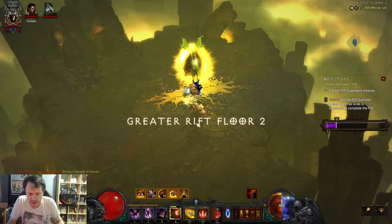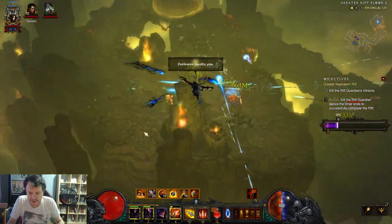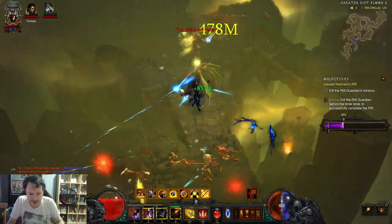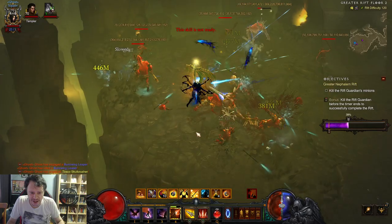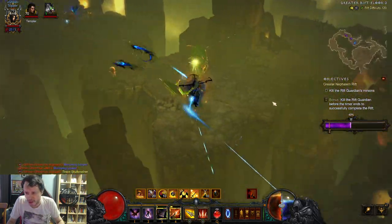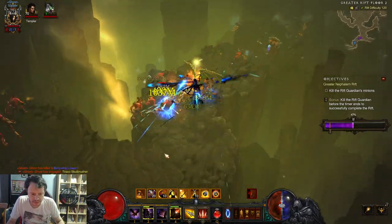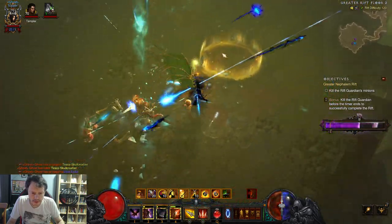I shouldn't be fighting anything other than elites. I'm a little bit stressed — I haven't played it in a while. Wolf Companion should be used in elite packs. With this build, you are not very often vulnerable. You generally just want to spam the Smoke Screen as much as you can.